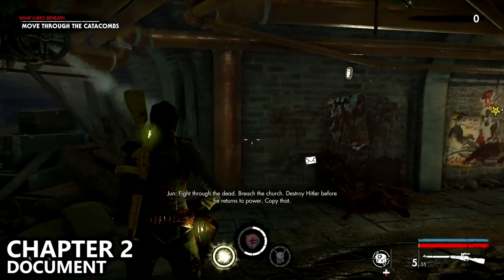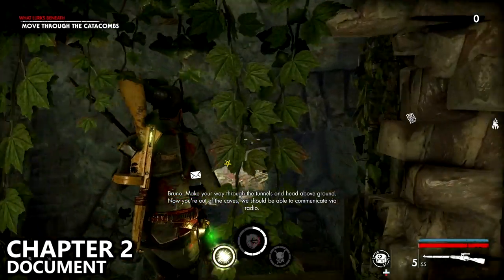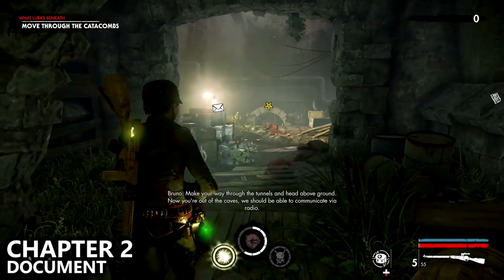Right at the beginning of Chapter 2, as soon as you start you should drop down a ledge, and as soon as you drop down that ledge, directly in front of you and to your left you'll find a document.